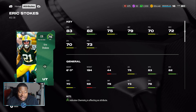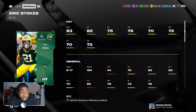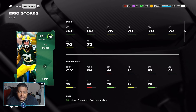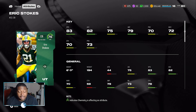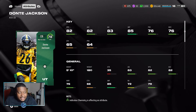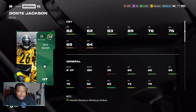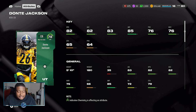Next we have Eric Stokes — 83 speed, 82 acceleration, 72 man coverage, 70 zone coverage. Not the best cover stats, but for a slot cornerback or secondary number-two corner, you can't really go wrong. He can at least match up with a lot of the top-tier speed receivers — not step for step, but he won't just get burned over the top repeatedly. For the last card in today's budget list, we have Dante Jackson — 76 man coverage, 85 jumping, 82 speed, 82 acceleration, 83 agility. This card always plays great; he always has those slow-budget cornerback cards that just play amazingly, better than the stats suggest. He had to be on this list, even at number 10. Granted, he is 5'10" and 180 pounds, so not the biggest guy on the field.